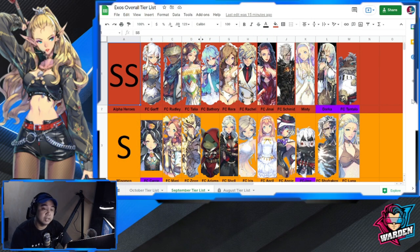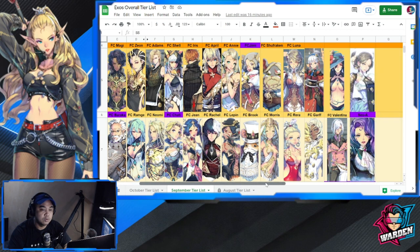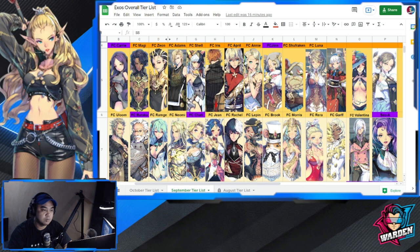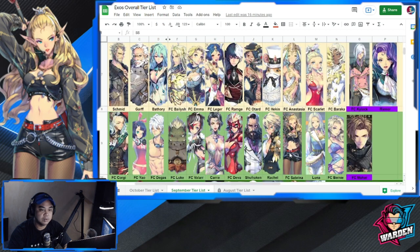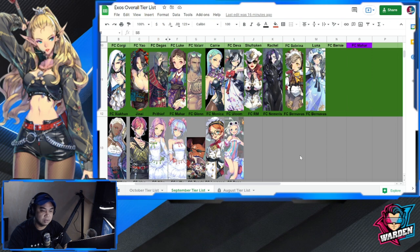Just to remind you, this tier list is available in the description below. This is a sequence of tier lists since August. Reviewing the September list: the movers from last month were Dorka, Tantalo, FC Gin, FC Carry, Seowa FC, Chatty FC, Baraka, FC Kailok, FC Rhino, and FC Mahar. The rest didn't move from August to September.